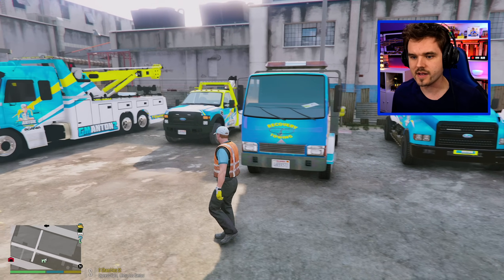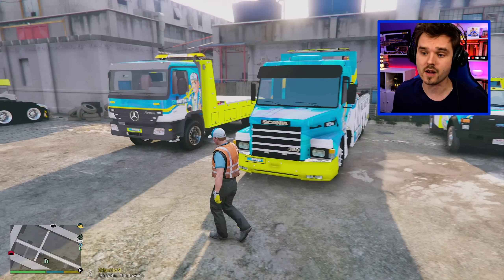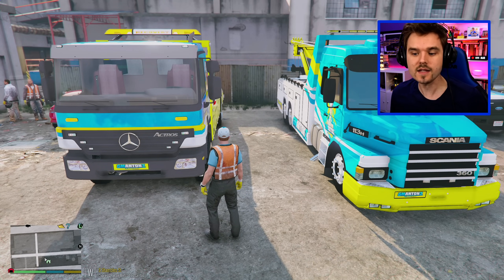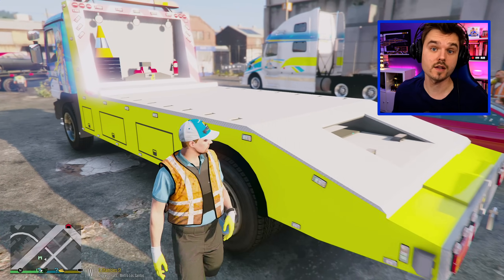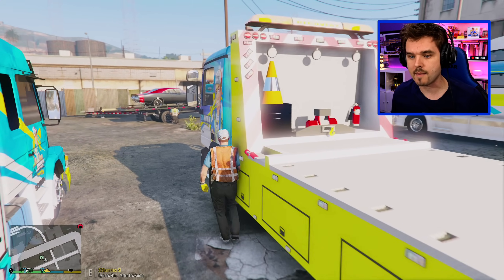Not the best one, but it is what it is. If I have to take it, I'll take it. But I think I'm going to take this one instead — this is a nice one here. It's a Mercedes Actros. I think it's one of those British vehicles actually; I believe that in Britain they use these sort of tow trucks. But Jim Anton's Towing Company has been able to get one here on the lot, so let's go ahead and grab this one today.